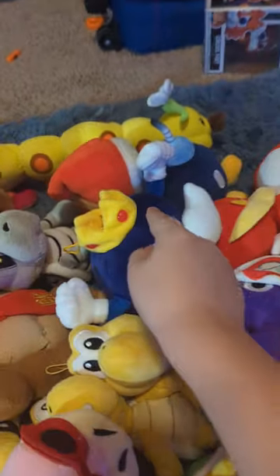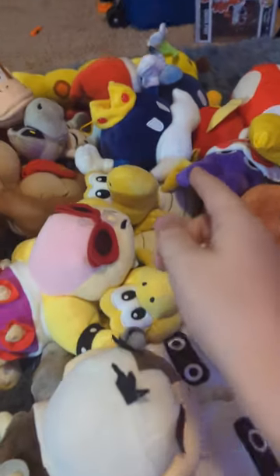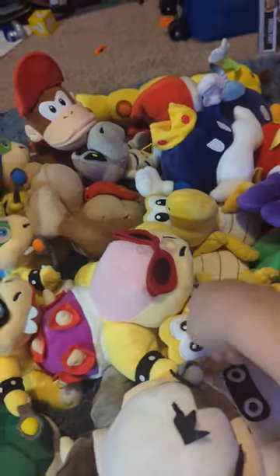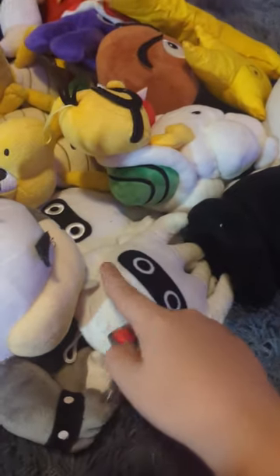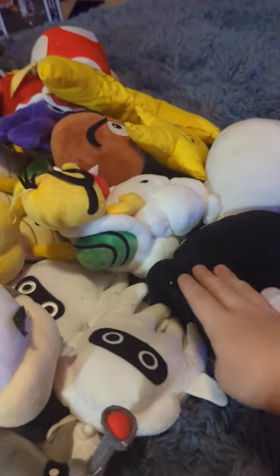We got Shy Guy, Dry Bones, King Boo, Bomb, two literal Koopas. This is the flying Koopa — these are the figure Koopas. Knockoff Blooper, knockoff Blooper, and real Blooper. Bullet Bill.